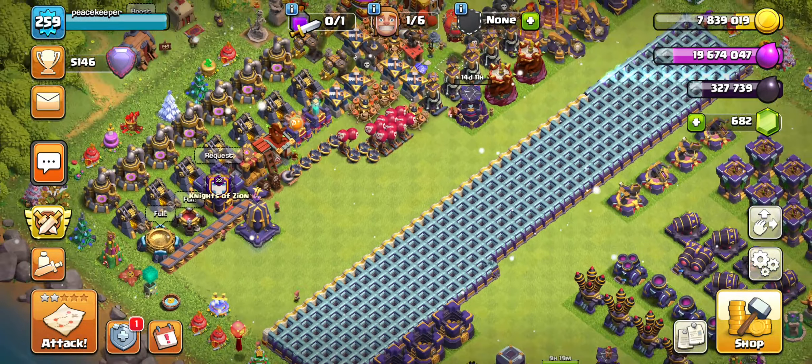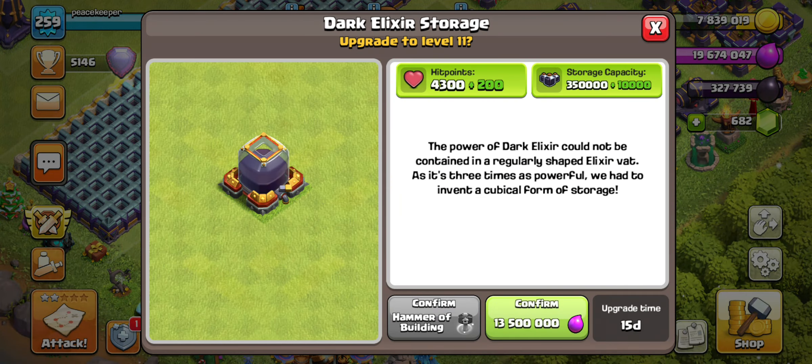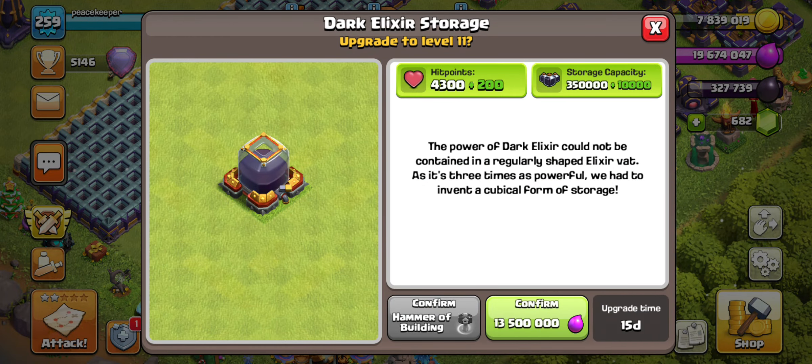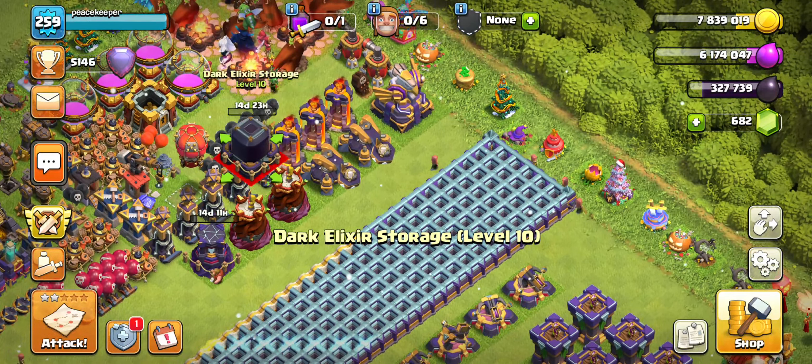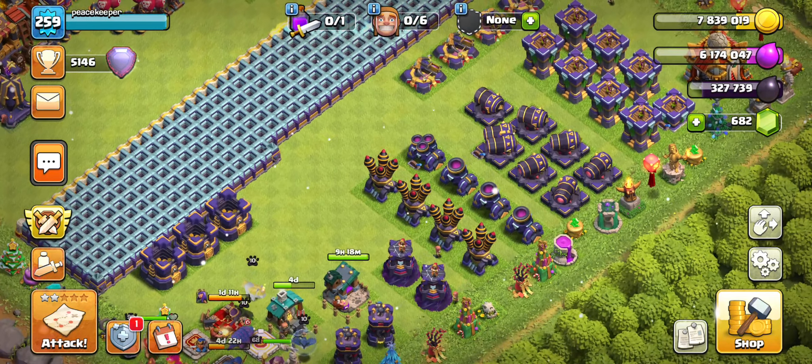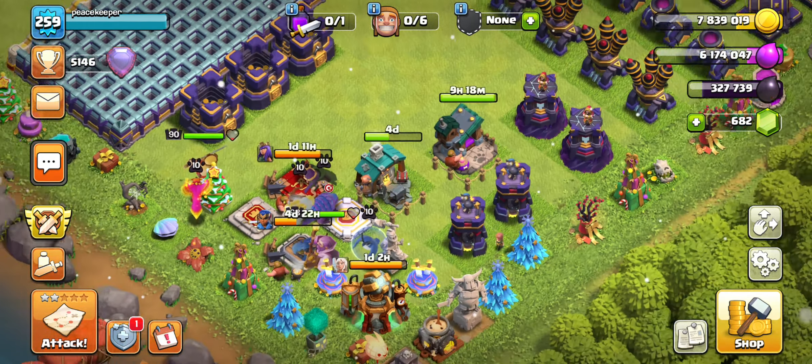I could drop the dark elixir storage now and then wait till this is done in nine hours — we should be close to the next day by then. We're currently at rank 14. Let's do this dark elixir storage: 13.5 million elixir, 15-day upgrade — bam, dark storage down. The storages do take a while. We also still have a lot of traps I haven't moved over, but they're just traps so I can keep them on this side for now.